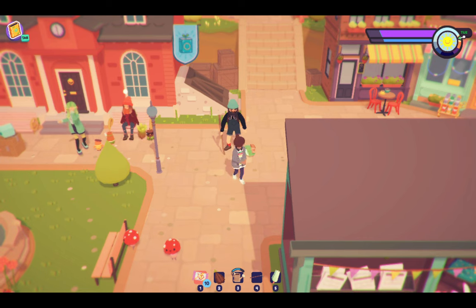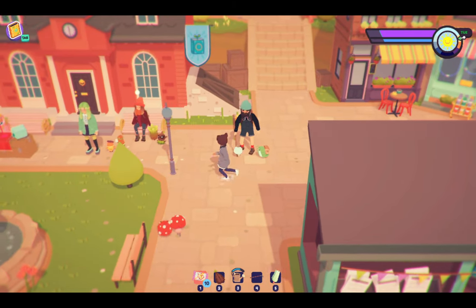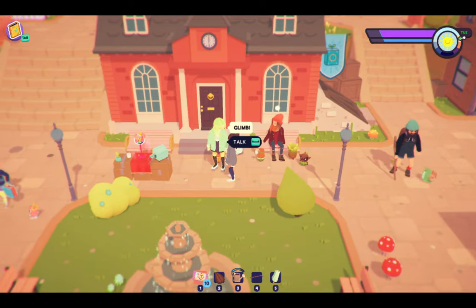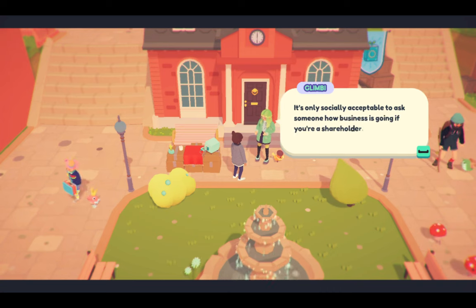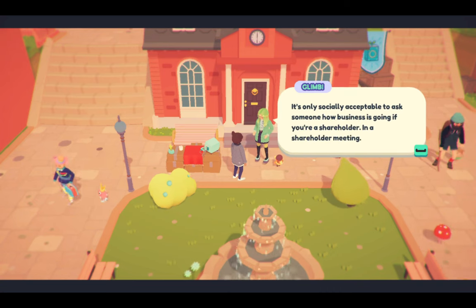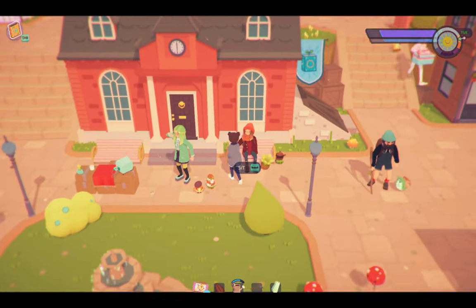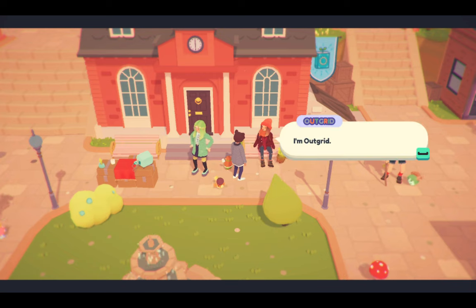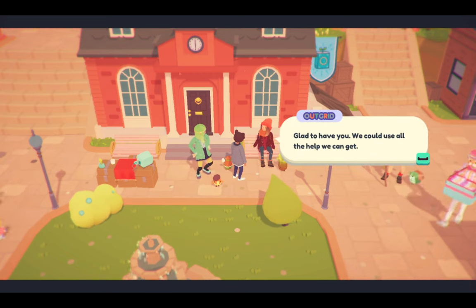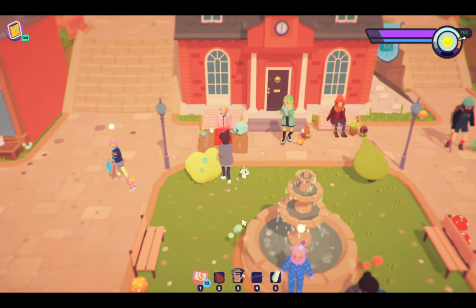What is it? It's one of those roly-poly ones that's green — it has a backpack, it looked like a snail for a second. Who are you, Glimby? 'It's only socially acceptable to ask someone how business is going if you're a shareholder in a shareholder meeting.' Hi Outgrid — 'I heard you're moving to town to help clean it up.' 'I'm Outgrid, glad to have you. The mystery cans littered all over town are becoming an ecological disaster — strange, where are they coming from?'